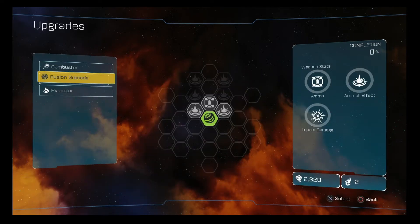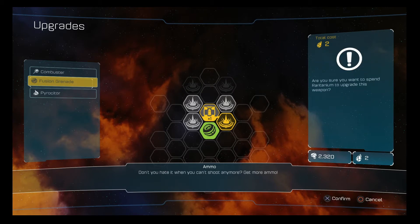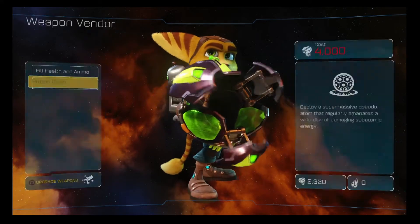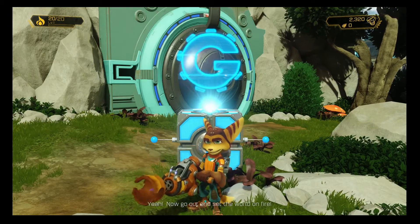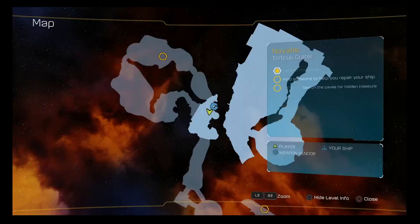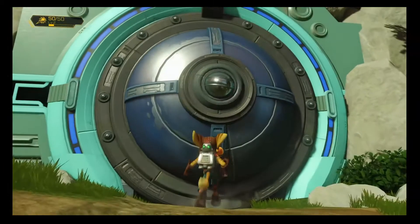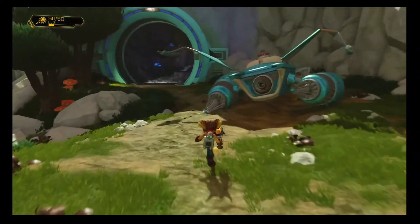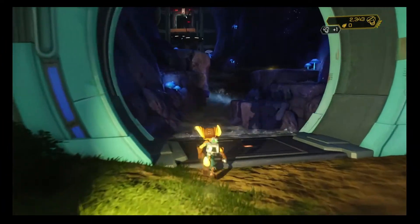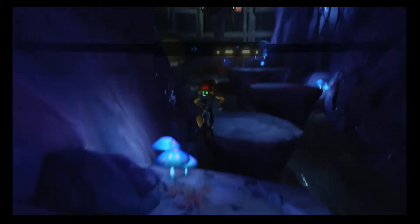Now let's get a little bit on the fusion grenade. Let's start building up our stuff. Not much right now, but we'll be able to obtain more as we get more fusion grenade usage. Now we have the Pyrocitor — so now I have three weapons at my disposal. I believe I'm going this direction first, because we're going to try and do some platforming to find someone to help repair my ship. All the while an earthquake is going on.